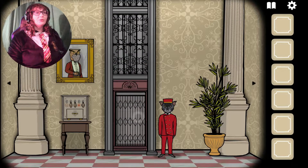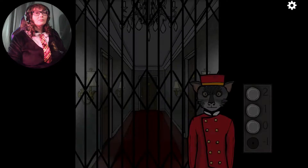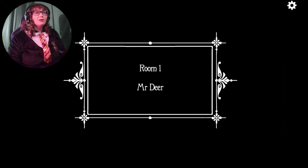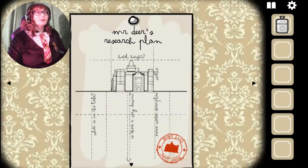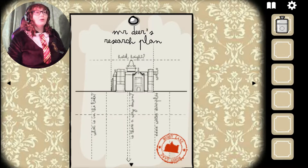There was one more door on the first floor — we'll go do that one. I believe that was this door, right here. Room 1. Mr. Deer! Oh, dear! What does Mr. Deer want? He wants a Bloody Mary. He's got vodka. Mr. Deer's research plan — I can't read that. 'What is in the lake? Is there a way down? Not possible.' So he has his own nefarious purposes for being here.